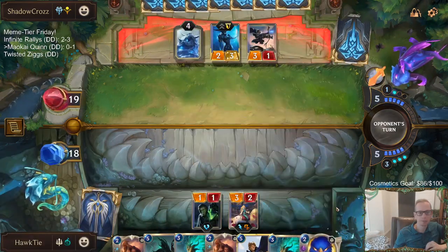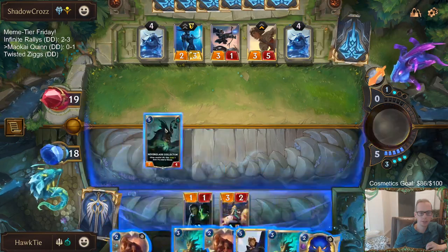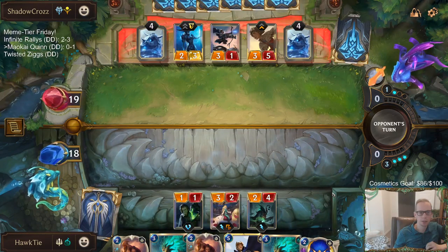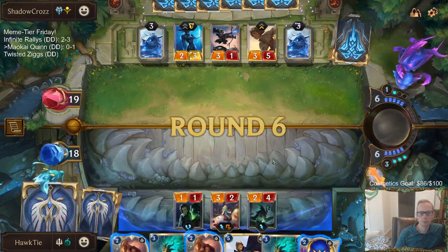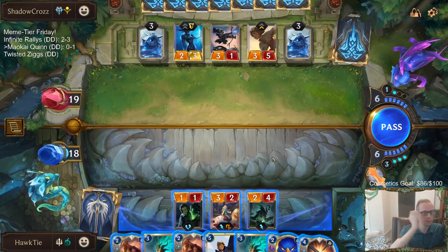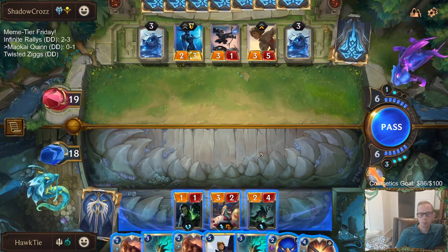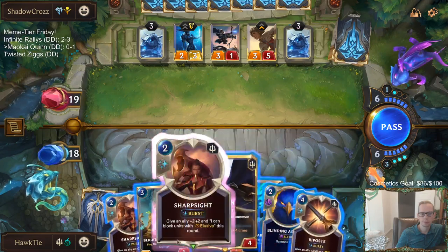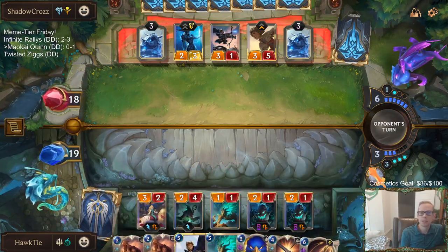Things are not really lining up for us so far. Really hoping this Neverglade Collector can put in a lot of work. Quinn plus four mana for protection spells, or Blighted Caretaker plus six. It's the Caretaker. Alright, not a very good spell — that's definitely a below average spell.